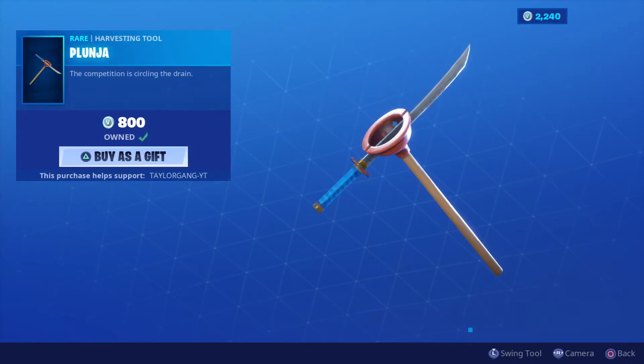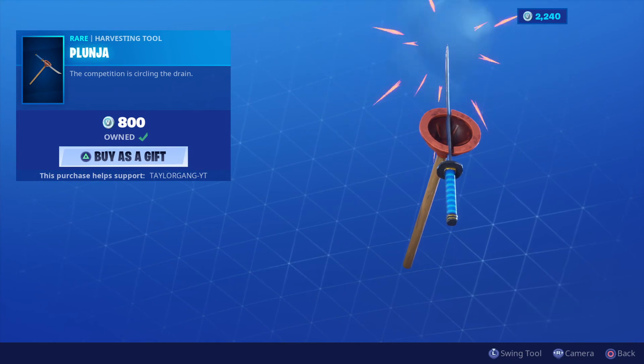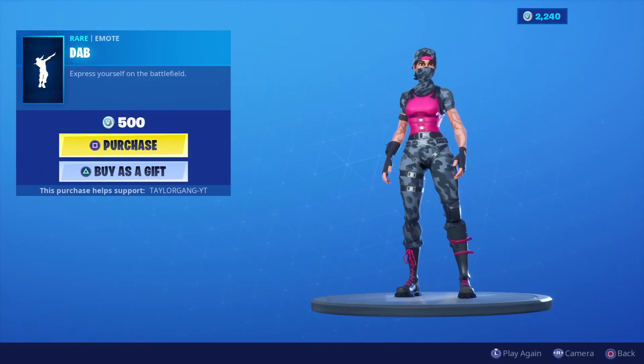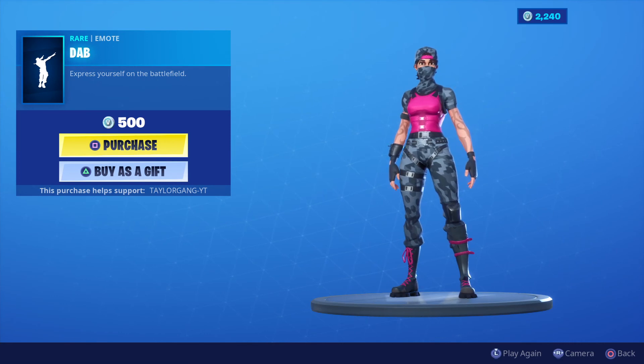Then the Plunger returns at 800 V-Bucks, the Jungle Scout at 800 V-Bucks, and finally the Dab at 500 V-Bucks. That's gonna do it for today's item shop video — I'll catch you at the next one!